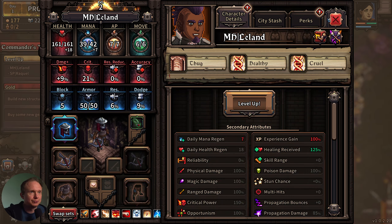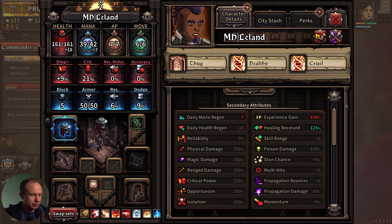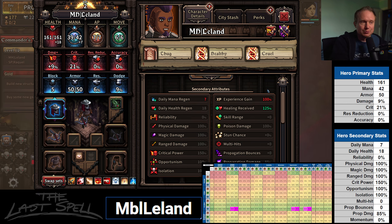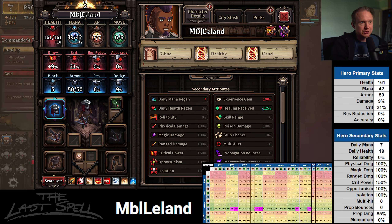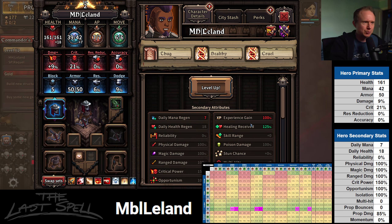Let's grab some Septic Shock and demonstrate what's going on here — we'll do it with Leland. Now you can scroll anywhere where the secondary attributes are on screen, hit the screenshot key, then I'll bring back up the overlay and we should see it. Leland's name changed — now it thinks he's MB Leland. Changing the hero's names messes with things. For Leland, we like crit power more than anything — that's what we learn from this. When we're leveling up, we're looking for crit power. We like isolation and opportunism, and range damage.